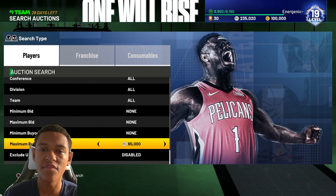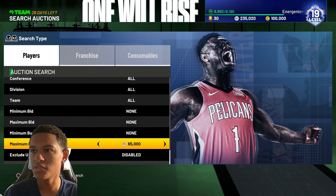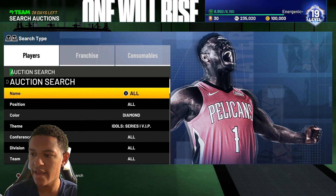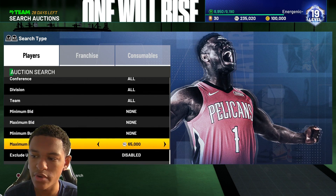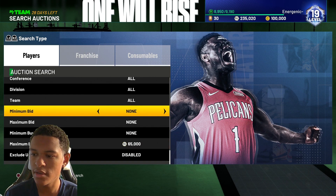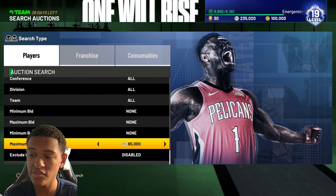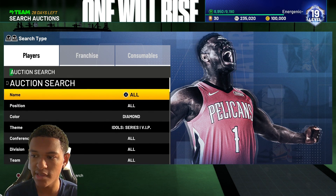If I bought it for 65,000 and sold it for 77k, they're going to take 7,700 in taxes, so you'd still make a little profit on the snipe. Adjust the price depending on what Alonzo Mourning is going for since he'll be the cheaper of the two, and you can still spot Paul George on this filter if you get lucky.